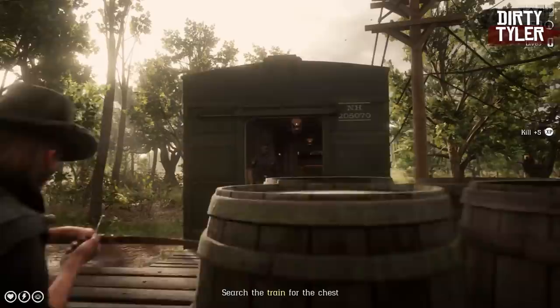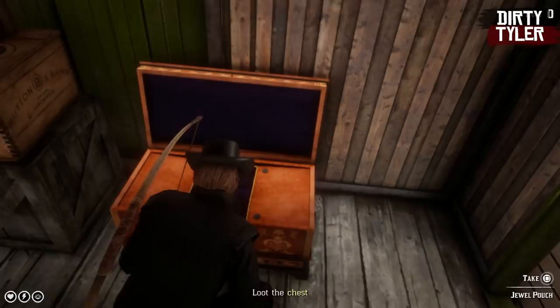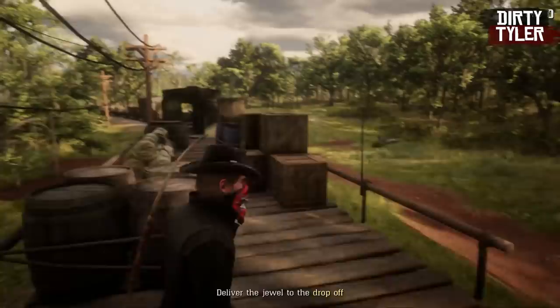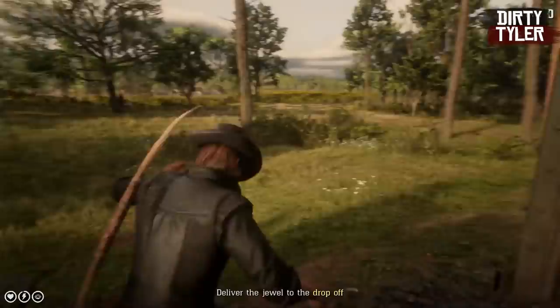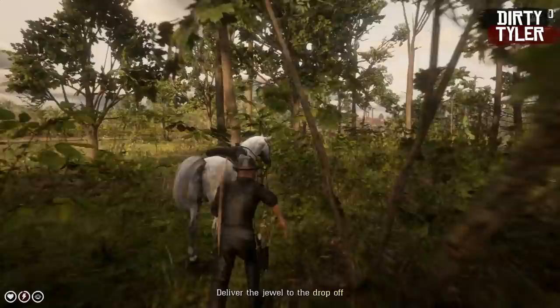Once that's done, you're free to open up the chest and take the jewel inside. This is something I learned the hard way — there is one guard left at the train driver area. The first time I did this I was so excited I jumped off the train and whistled for my horse straight away, which instantly drew the guards on me. And we're not talking about that one guard — guards will come relentlessly, almost like Cyberpunk. It took me a little while to get to my horse, but once I was on it I was free to just casually ride to the drop-off area.